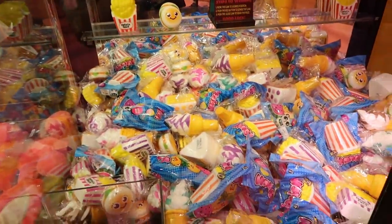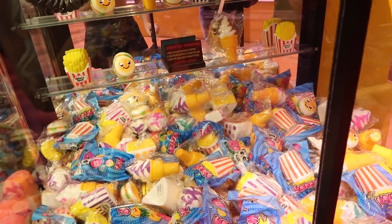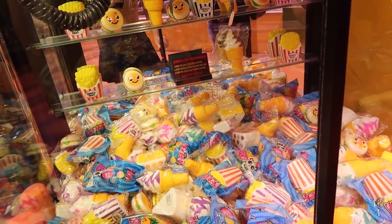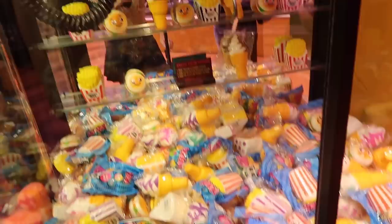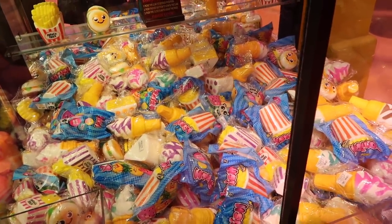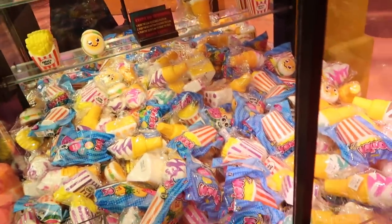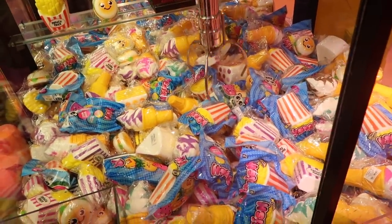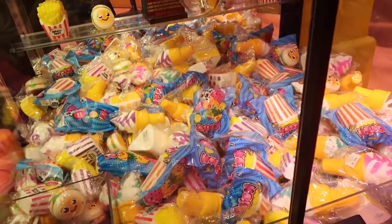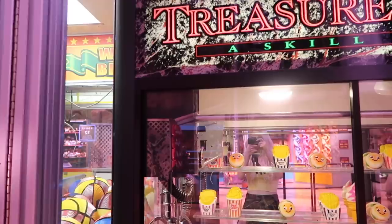I'm going to start off by trying for the squishy popcorn right in the middle and try to get around the wrapper. I think that's the best bet — we're going to be risky and go for it. It's not letting me drop it, I'm pushing the button, so we're going to have to wait for the timer. It's dropping by itself. Looks good if it actually picks up — come on! We dropped it. Now we're down to $9.